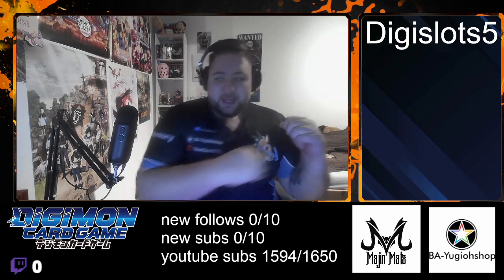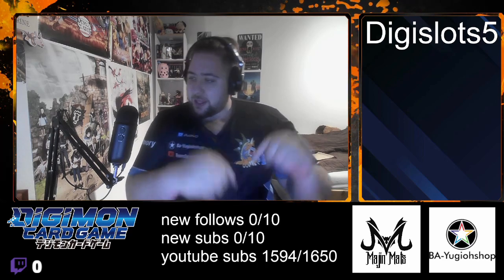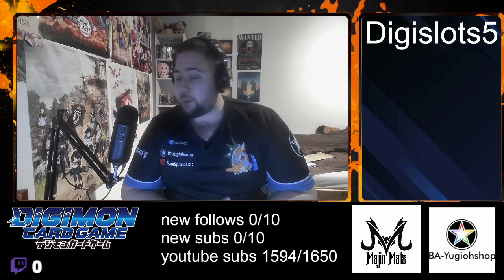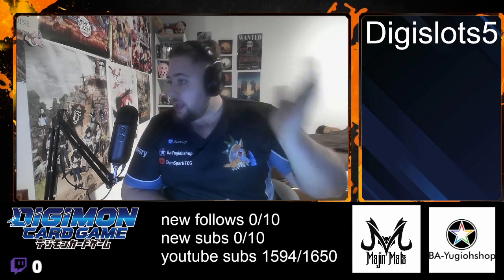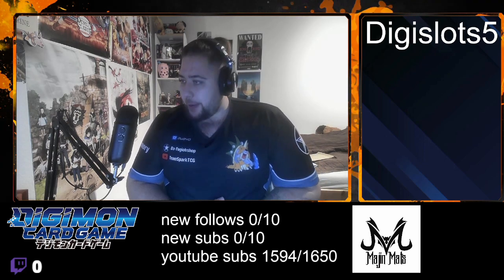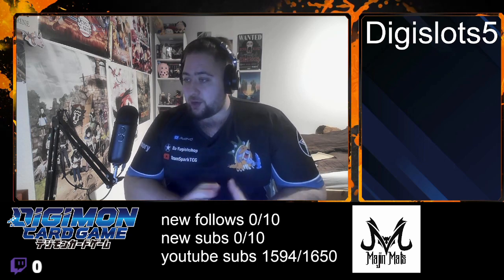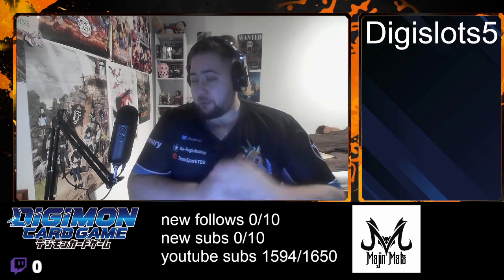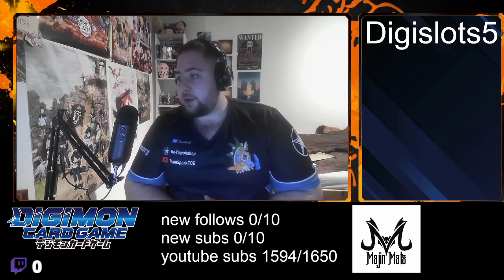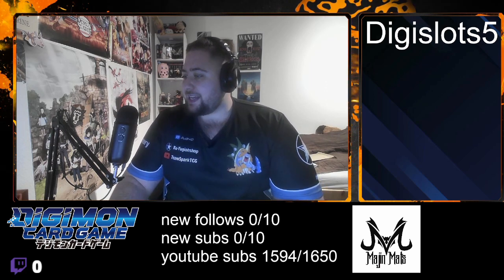But first, hit up the thumbs up button for more awesome content and subscribe, because we are giving away one display if we hit this milestone. Let me know what is your favorite purple card — it can be EX-04 right now or into future sets. I'm hyped about the new Melga, and with Margin Mats as my sponsor, you can get your cloth mats at a really good price in Europe — five percent off with the code digital five. Thank you guys for the huge support. You can win a mat worth 60 euro or a display worth 80. Let's go into this nice deck profile.